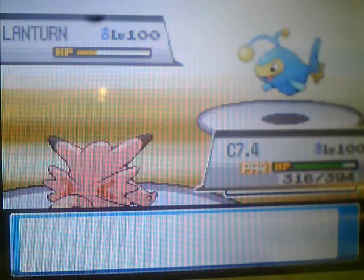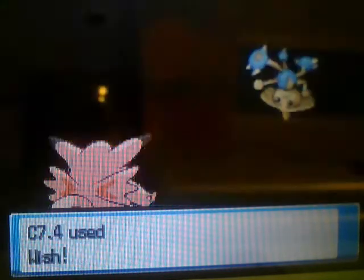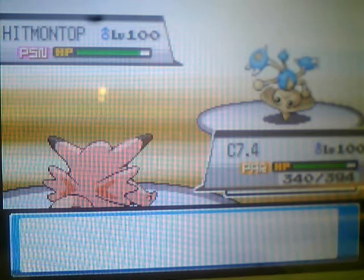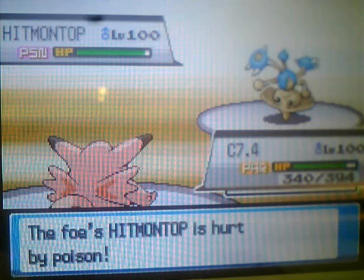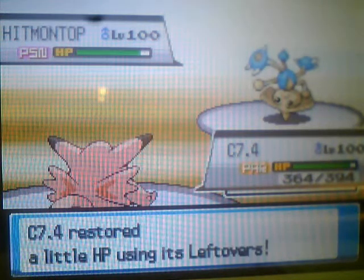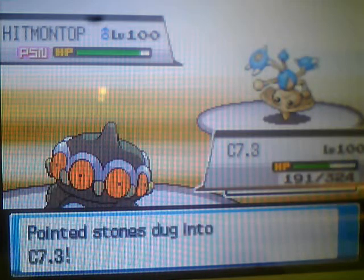He goes back to Lantern, which takes a hefty amount from the Rock Blast since it is Life Orb. I switch to Cloyster, knowing it can take all the hits, and just go for the Wish, scouting to see if he has any other counters. Here I plan to switch to Claydol, heal it up, go for the Trick Room, use Earthquake or Explode, then switch to Clamperl, having four turns of Trick Room up.